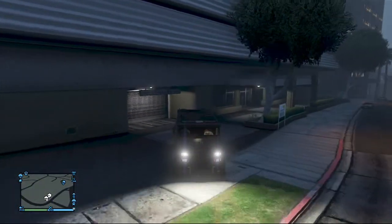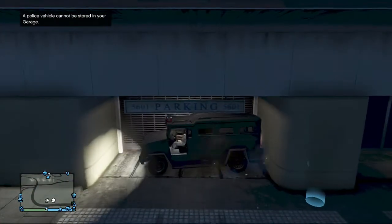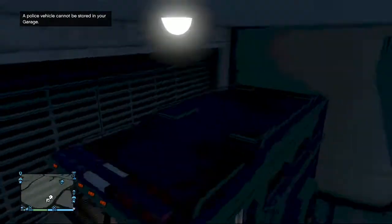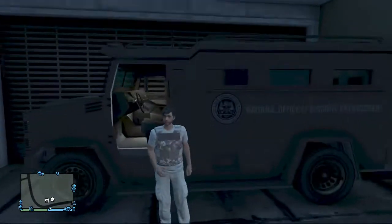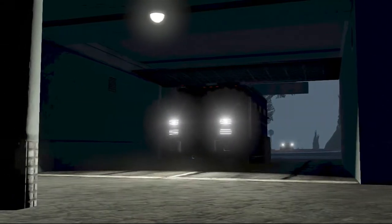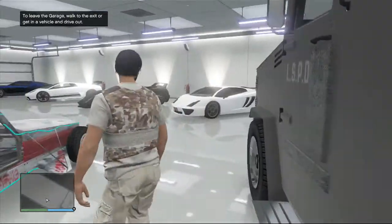You can have the sirens on or off — I'm turning them off for the video. Come back and ram the car in like this. Once it looks about right, get out and get back in, and if you've done it correctly the riot van will go straight into your garage. If it doesn't work, try the method where you aim down sight and walk backwards into the door and then get in, but it should work every time.